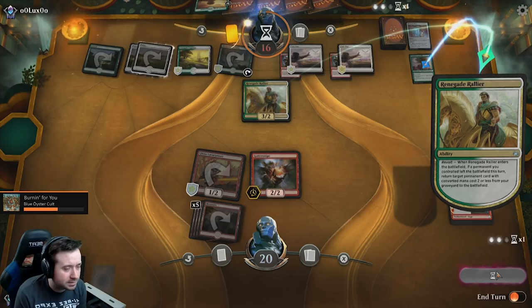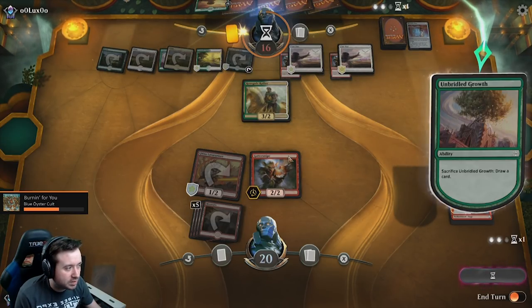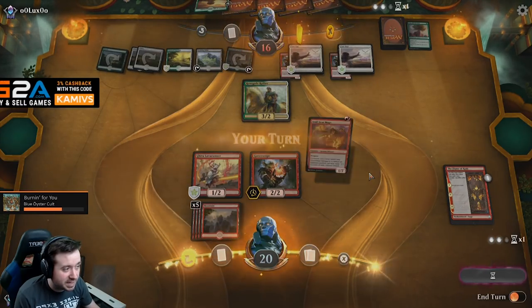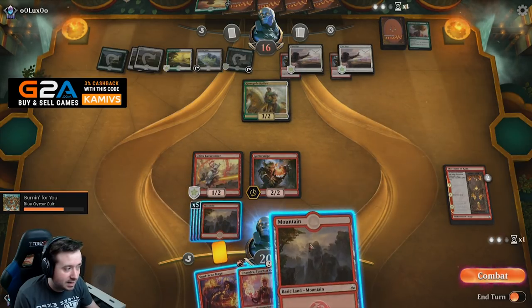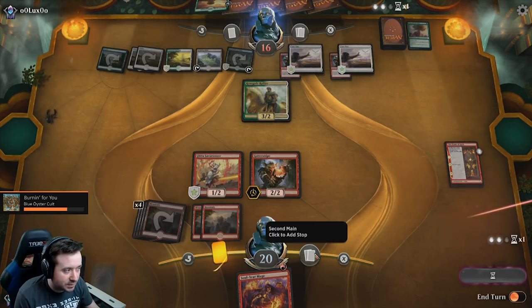Nice combo there. How exactly does this work? Chandra has plus one mana of any color, sacrifice to draw a card. Nice, dude — card draw, let's go. I got a Guttersnipe back from my exile pile. Here we go. Soul-Scar Mage — not bad. He's not tapped out, but that's fine — he's not going to be able to counter this.